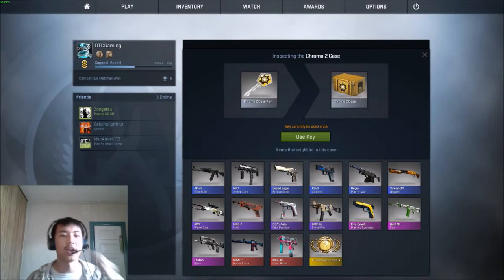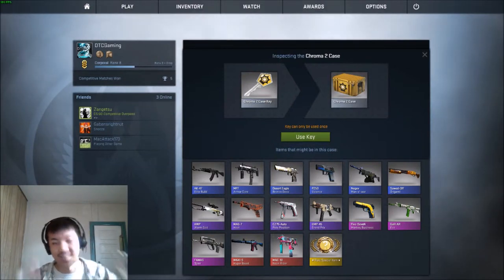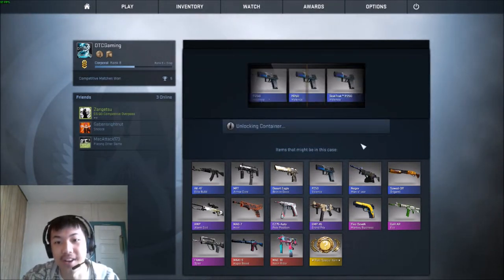Hey guys, TTCGaming here, and yeah, some case openings. I'm just doing Chroma 2 cases, because why not? Hopefully RNG is on my side this time, and at least get a different one than a blue.